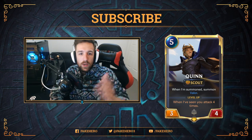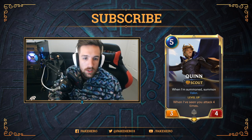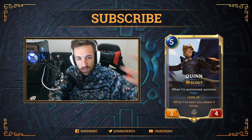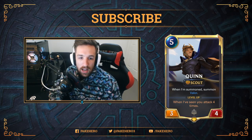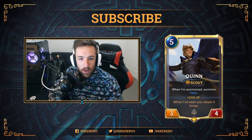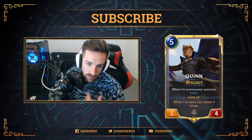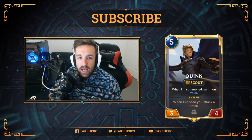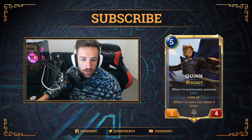Let's talk about Quinn. When summoned, she summons Bella. Bella is a 2/1 minion with Challenger alongside Quinn, which is kind of cool — it suits the champion. It makes a lot of sense if you're familiar with League of Legends at all. You know what Quinn does with the bird. She levels up when you've seen her attack four times, so I believe she has to be on the field for that to happen.